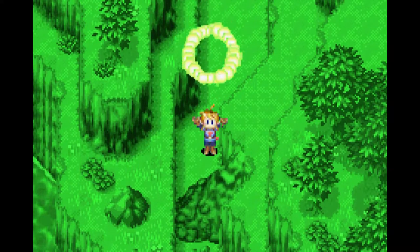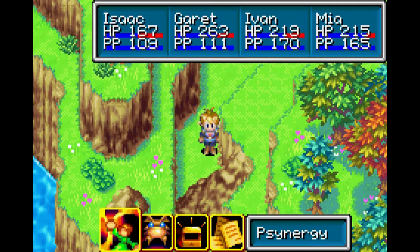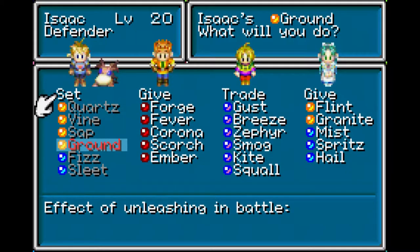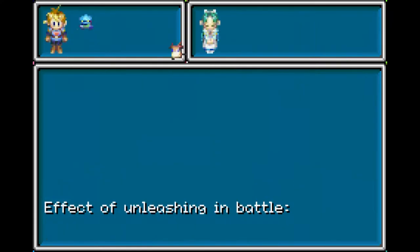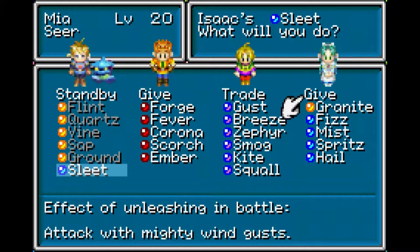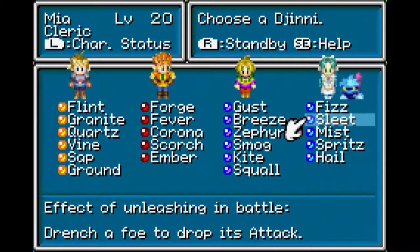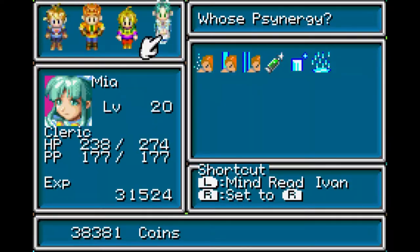So with that, we get our six Venus Djinn — Venus Djinn, Ground, join Isaac! This guy — oh, we haven't seen Embryad either, have we? Let me do that, we're going to train it back here. This is Ground — use gravity to hold the foe! Interesting, sounds interesting. Getting very close, you guys, we're getting close to the end of the game, isn't it sad? Let's use Wish to heal up here real quick.